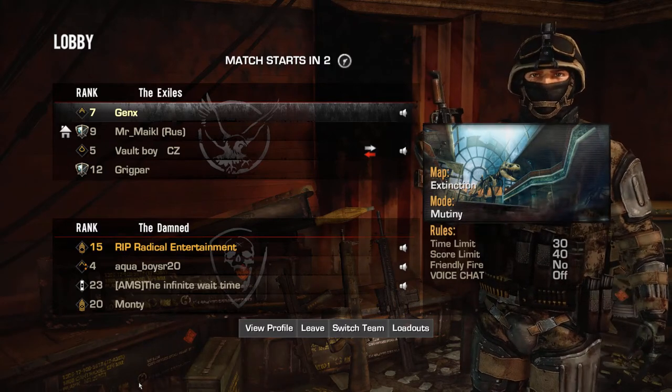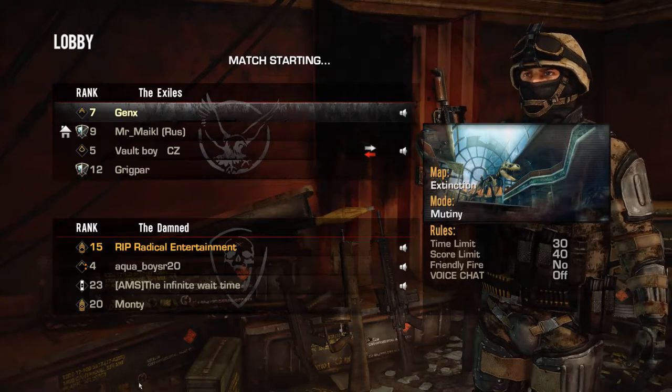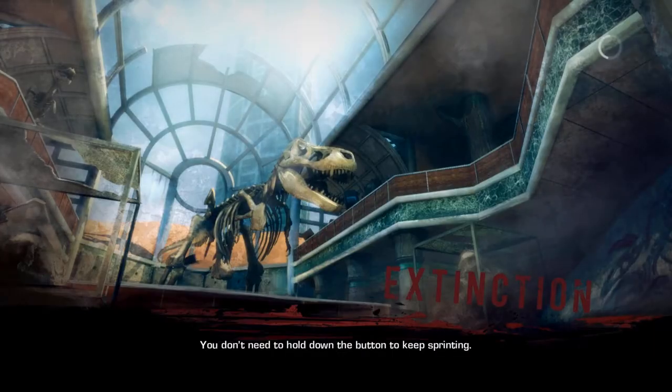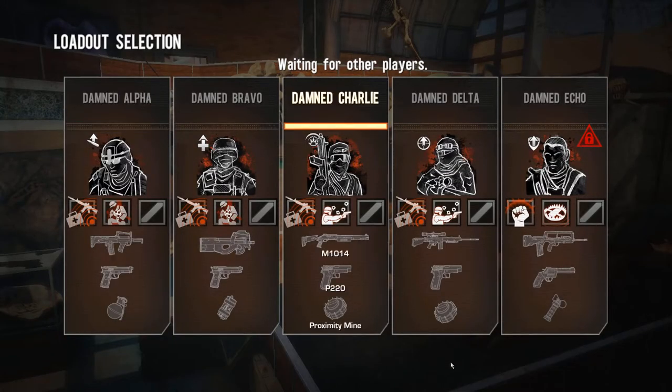Yeah, it's finally going to Extinction. But can we make it? Can you dig it? Time to camp the top with shotguns and mines. That's the gameplay style — it's all about holding one area of the map. With Windgate, it's that house. With Crow's Nest, it's the bar. With Extinction, it's the top floor.